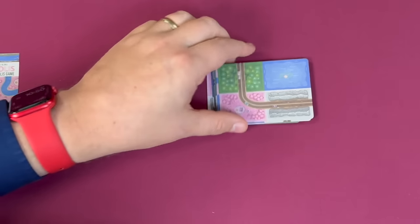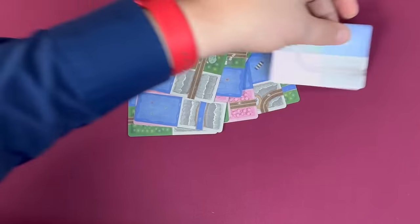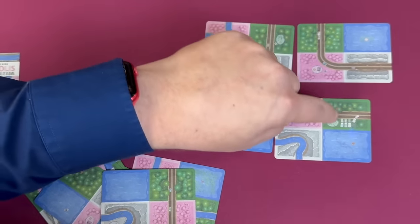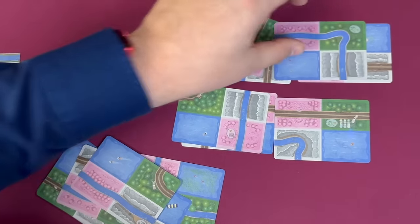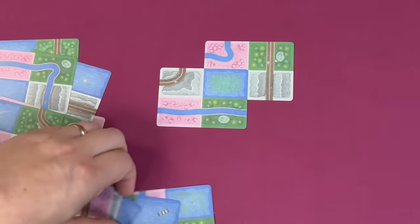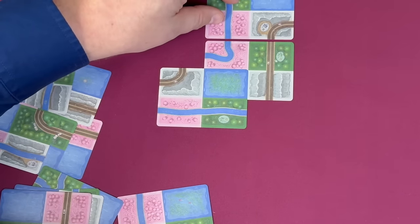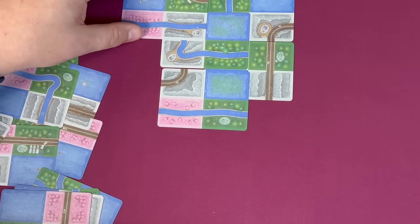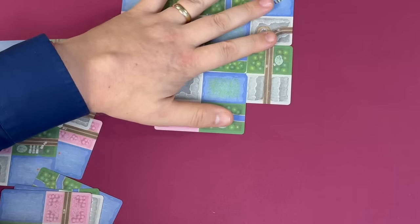So, Naturopolis — a wallet-sized game. This is the sequel to Sprawopolis and Agropolis. You can play it with multiple players, but this is essentially a solo game in which you're going to put out some cards. Naturopolis uses a deck of 18 cards with different terrain types — you can see forests, mountains, lakes, and more — and there are also roads and rivers. Each card has a campsite somewhere on it. You start with one card and as the game goes by you add more, attaching them together, but you can't connect a road to a river.